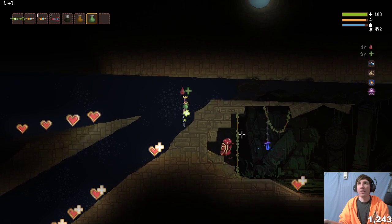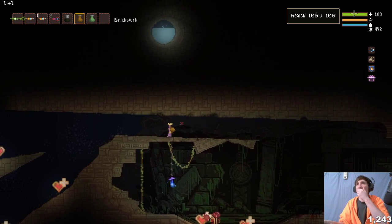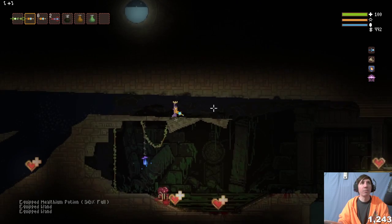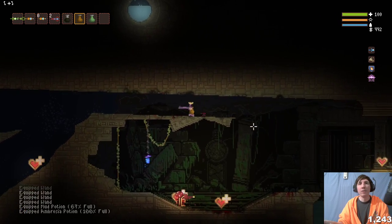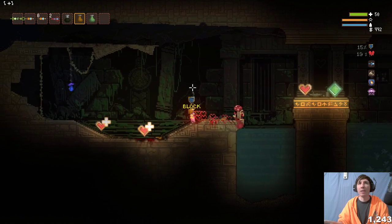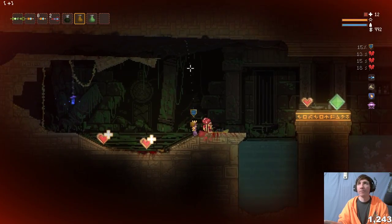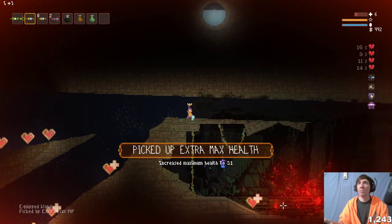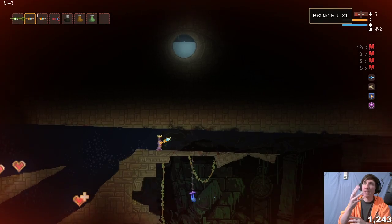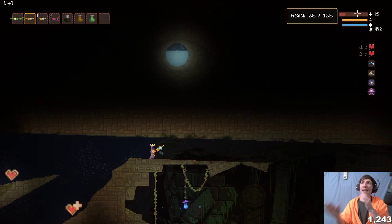We're going to let this guy hit us on purpose while I have Ambrosia — I think it's going to be four times. I have my teleport wand in slot two just in case I need to jump away. Okay, he hit us four times right there. Then I grabbed the HP pickup that gives 25 health — we got hit with the debuff four times and on the fourth time, when I was down to 6 HP, I grabbed the 25 and now the debuffs are wearing off.